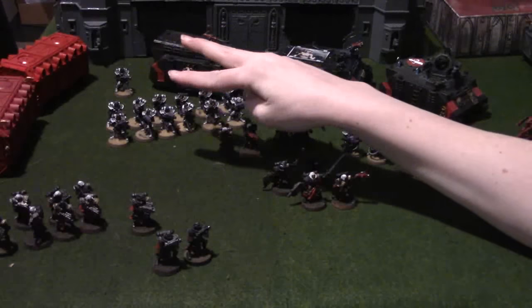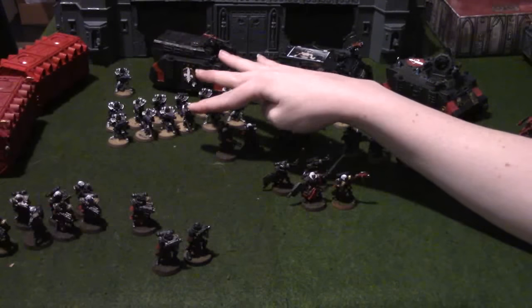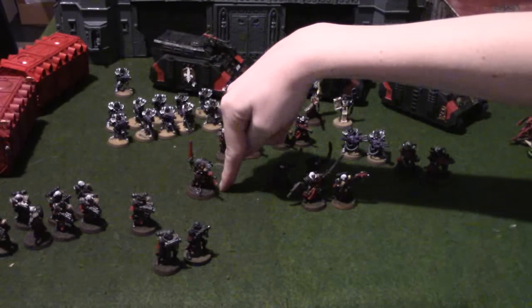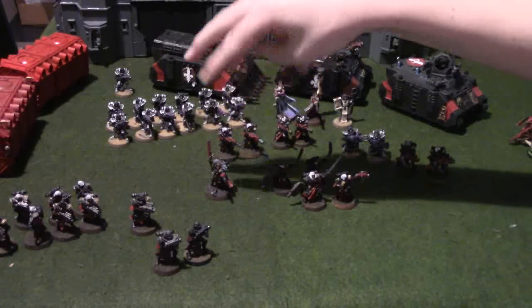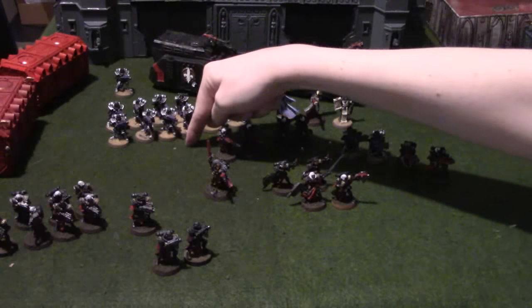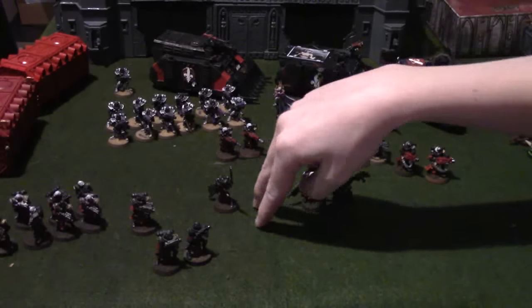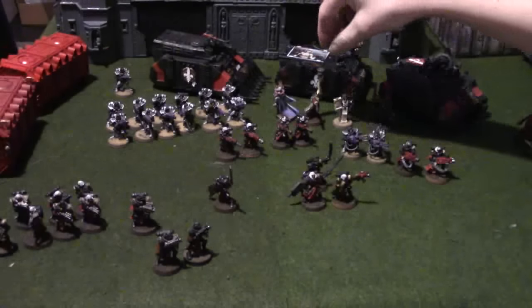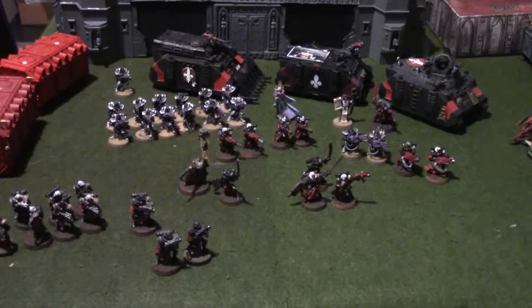Sisters of Battle get 90 attacks on the charge from a squad of 15, which is insane. There are 15 girls per squad, they get 2 attacks when they charge, and they are Strength 4 on the charge. On top of that, you do the Act of Faith from your Canoness — Ebon Chalice — and use the Will stratagem, the 3-point stratagem, to make them all attack again, giving a total of 90 attacks. The Sister Superior with a Chainsword has 2 base, plus 1 for Chainsword, plus 1 for Bloody Rose, and with Jokobas nearby another plus 1 — so your Sister Superior has 5 attacks.